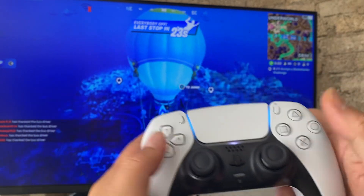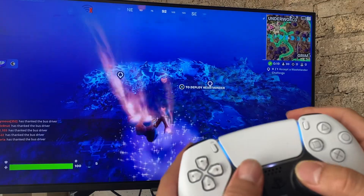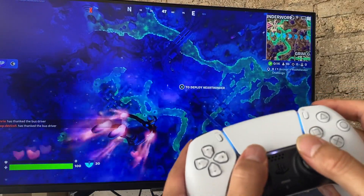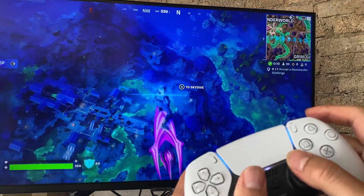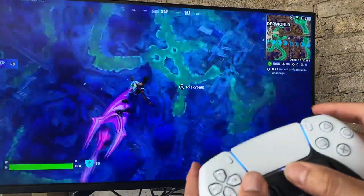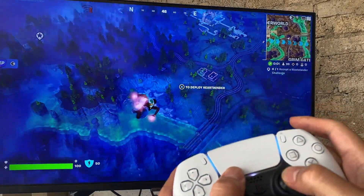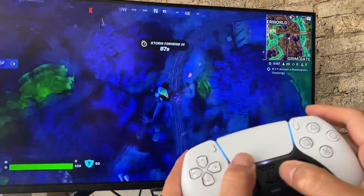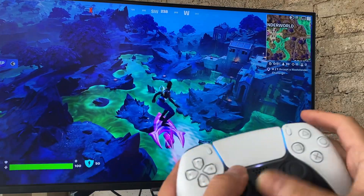One last thing — let me show you the new Heart Winder surfboard glider. Press X to jump — and now you can see the hearts! Big heart cloud! And here we go with this futuristic surfboard. Pretty cool, right? More hearts — yeah, I really like this surfboard.